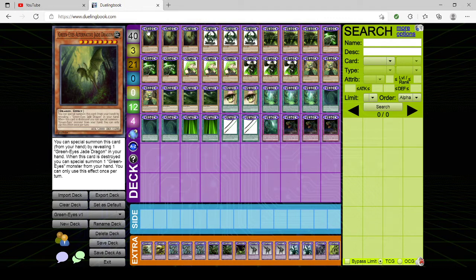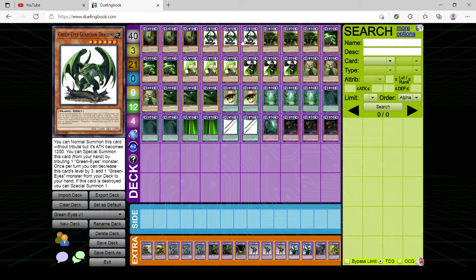We have triple copies of GreenEyes Guardian Dragon. You can normal summon this card without tribute, but its attack becomes 1,200. You can special summon it from your hand by tributing a GreenEyes monster. Then once per turn, you can decrease its level by three and add one GreenEyes monster from the deck to hand. If it's destroyed, you can special summon a GreenEyes monster from your graveyard or that is face-up banished. This is an extender that helps get specific fusion pieces to hand. Guardian Dragon is an integral piece — I would not run less than three.